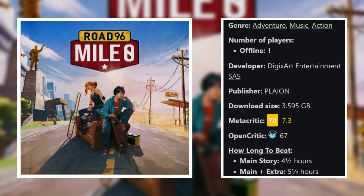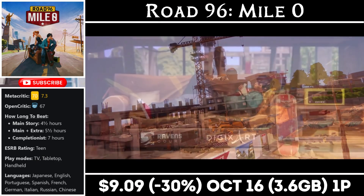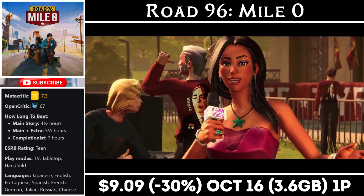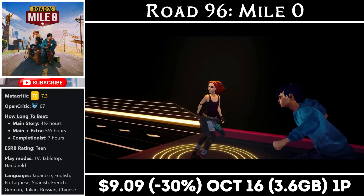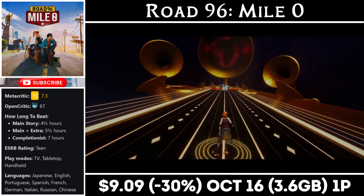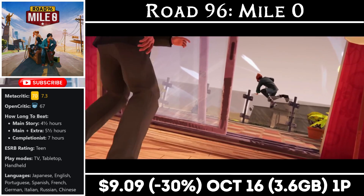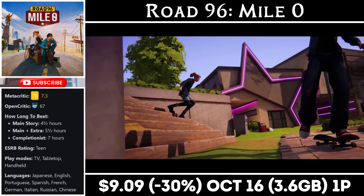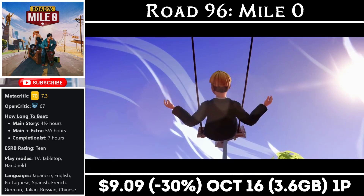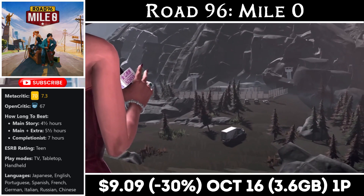Road 96 Mile Zero is a single player adventure title with a download around 3.6GB, and this is a prequel to the previous title, Road 96. In this one we follow two main characters and your decisions throughout the game will determine where they end up. The original was a very heavy narrative driven game where your choices mattered, but Mile Zero adds new musical gameplay segments that are a nice change of pace. However, if you're not into them, you can turn it off and go through the story normally. The game also offers collectibles to find along the way. Right now it's on sale for just $9.09, marked down 30%, with the deal ending on the 16th.